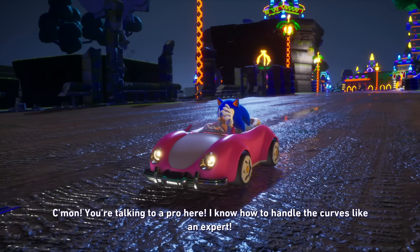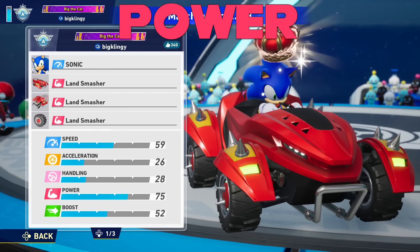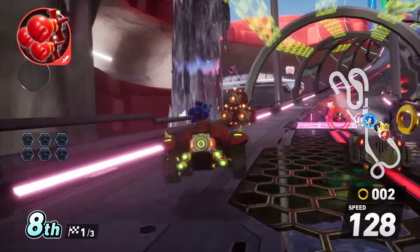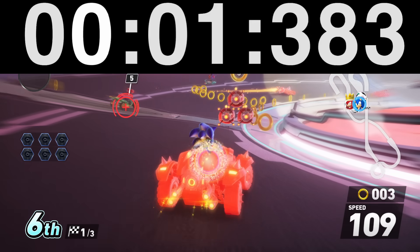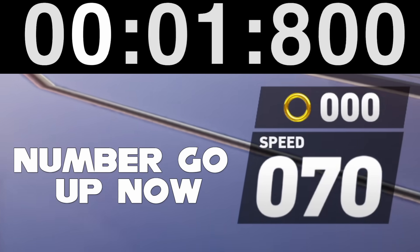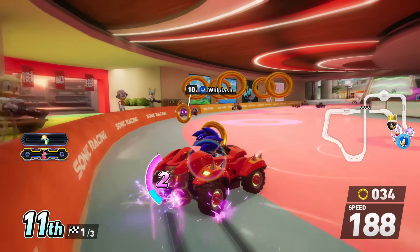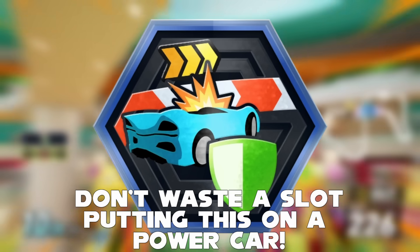So now we know what lets you handle these curves like an expert, but what about handling other racers? Power. There are a few misconceptions about this stat. Some say it determines how quickly you recover from damage, but I tested both regular item hits and spinouts, and they're remarkably consistent across all classes and power stats. A normal hit from a red boxing glove means one and a half seconds until you start accelerating again, while a spinout causes you to stay in place, constantly dropping speed for exactly one second. What power actually does is determine who gets knocked away and loses rings when two vehicles collide at full speed. Power cars also have a hidden property, though this one is thankfully explained in the manual: they don't lose rings when hitting walls, essentially having the bumper guard gadget for free.